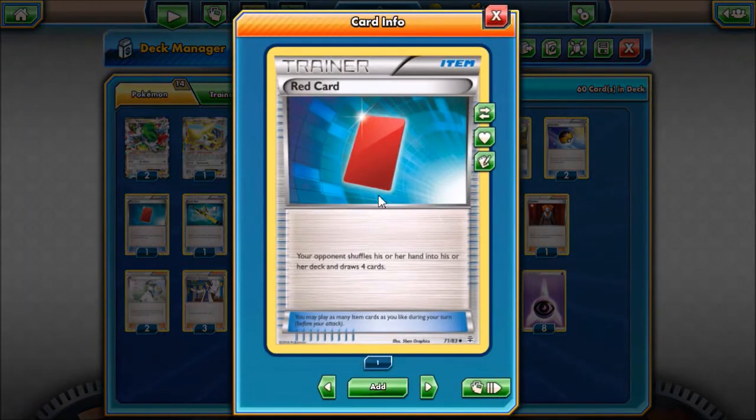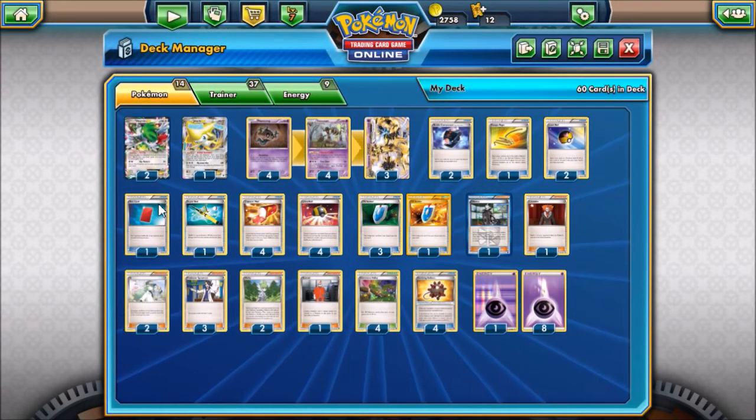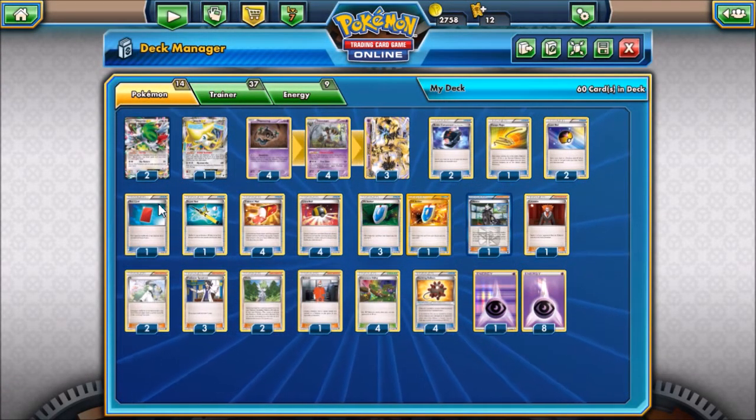One Red Card. This card, once somebody is locked in a Trevenant lock and you play this card, your opponent shuffles his or her hand into his or her deck and draws four cards. It really stops them, because a lot of times they get item cards, because there are lots of item cards in your deck.